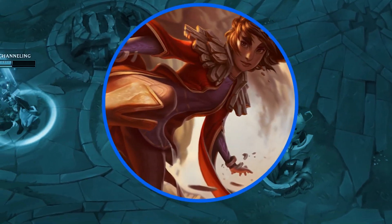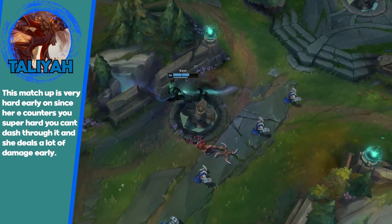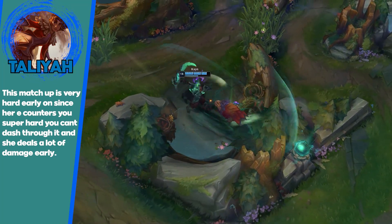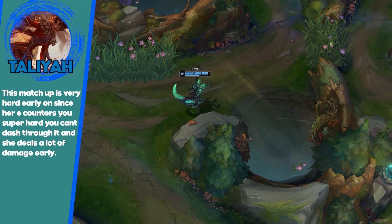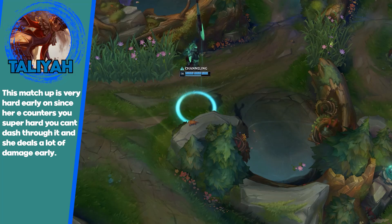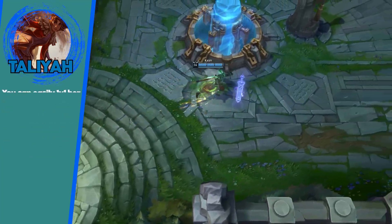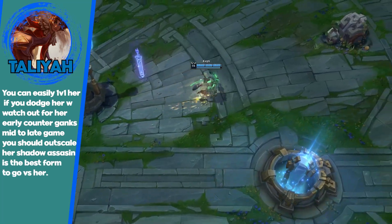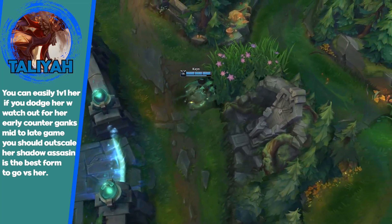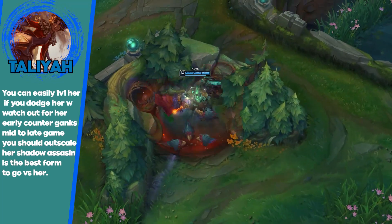Taliyah is a bit annoying. The thing is though, her clear speed is so slow and her damage, unless she's really ahead, isn't really that much — so you can pretty much just burst her down with Blue or even go Red into Taliyah and she can never kill you. Your farm lead would just be huge. The only way she shines is if she counter-ganks you — like if she hides in a bot bush while you're ganking bot and counter-ganks you. In lower elos that's typically not going to happen. Higher elos it's more common. Her E is pretty annoying since you can't dash through it.